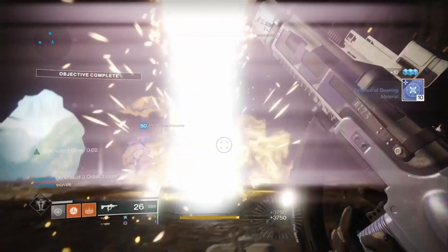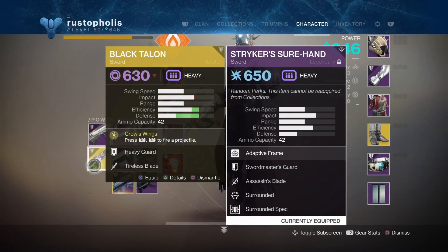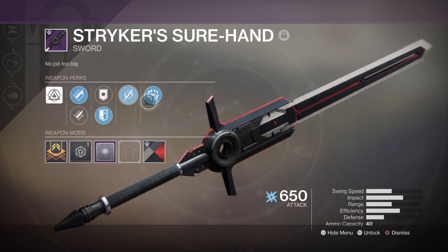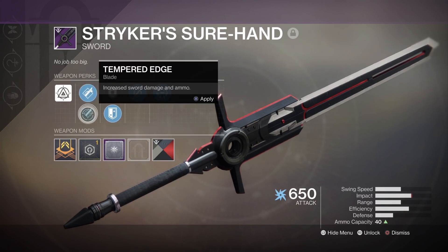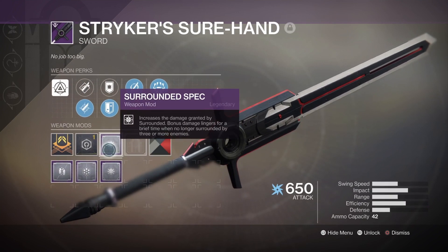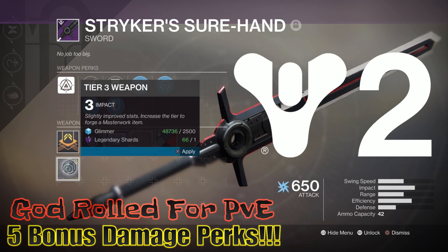Welcome back to the channel. If you haven't gotten the Strikers Sure Hands yet, I highly recommend it. If you know me, you know I hate swords with a passion - I think they're garbage - but I got a god roll for this one for PvE. It's got Surrounded, Sword Master's Guard, Assassin's Blade increasing damage and movement speed, with Surrounded proccing as well.